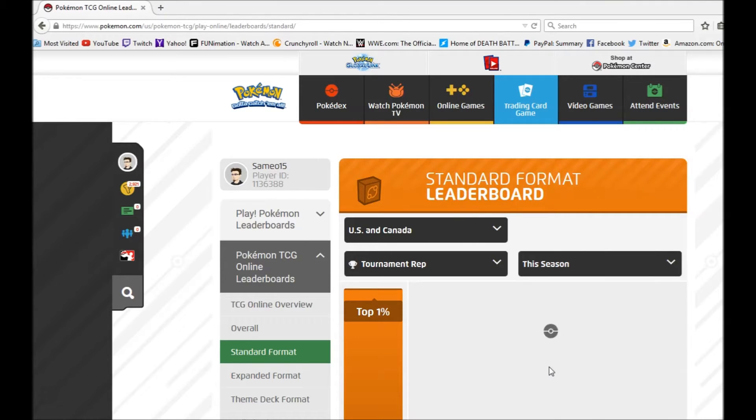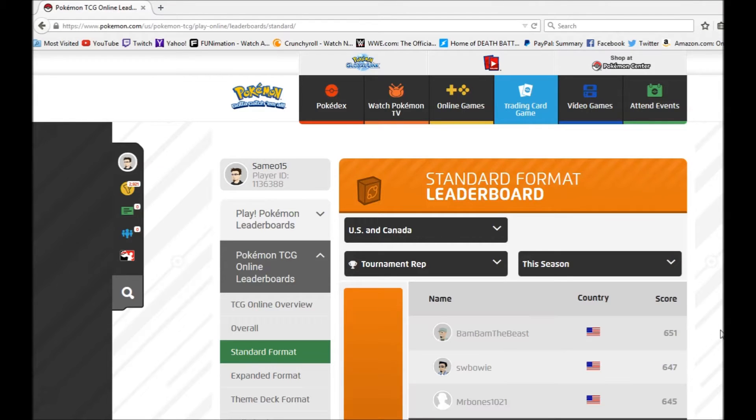This season — maybe last season won't work because there weren't any points to begin with last season. That's kind of how it works. For those wondering how to get to the page, I just showed you how. If you don't have a Pokemon.com account — not just a Pokemon TCG Online account, but a Pokemon.com account — I think you should make one so you can look at this, because otherwise I'm not sure how you get to this page exactly.